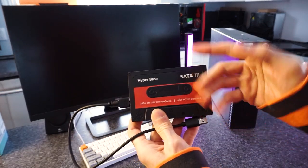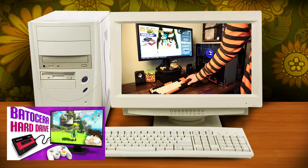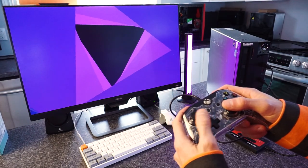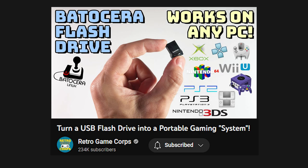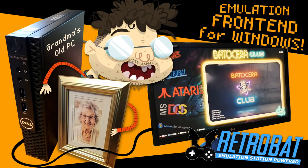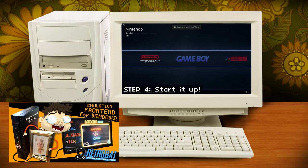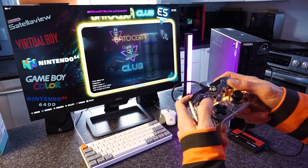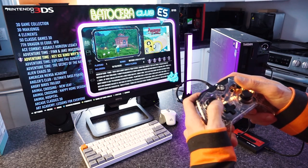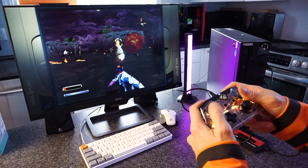For emulation today, I'm using a Batocera hard drive that comes pre-installed with all the ROMs — 2 terabytes of retro games and its own custom Batocera operating system. You can also make your own Batocera drive, or install a program like RetroMAT either on the computer or on your own external hard drive. RetroMAT is basically Batocera run from Windows, and you'll get about the same performance with either. Just go with whichever is easiest for you to get up and running.